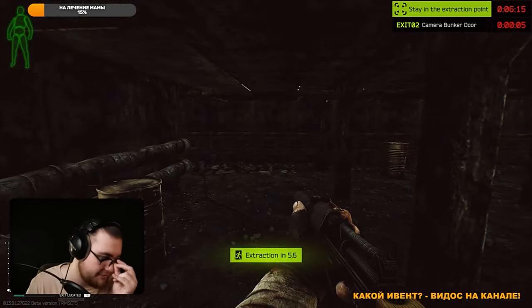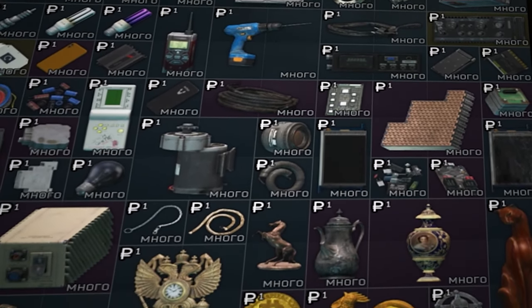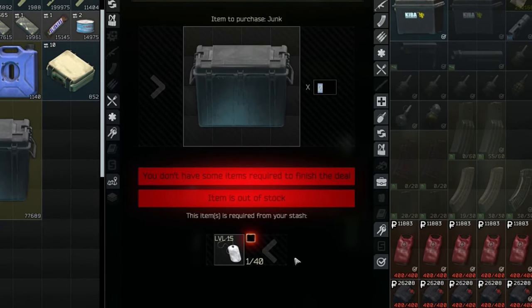The very first one you will need is the lucky scav junk box. You can put all items from the barter section in it, as well as dog tags. You have two options: either accumulate a million and buy it from the Therapist, or barter it for 40 dog tags.